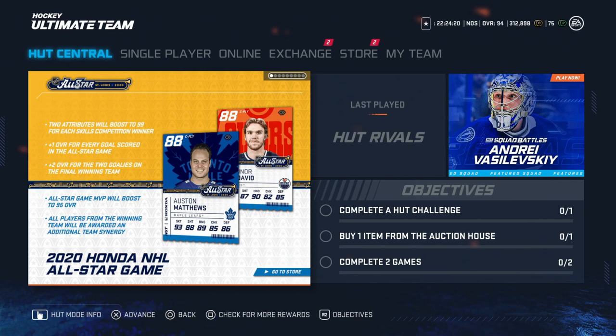This is the round robin they play early on with three-on-three on the actual All-Star Game day. Any goals scored by a player, everything goes up by one. And then plus two for the goalies on the final winning team. There are two goalies on every team — they will get boosted plus two overall. The All-Star Game MVP will boost to 95 overall, and all players from the winning team will be awarded an additional team synergy, so it can create some pretty interesting cards.